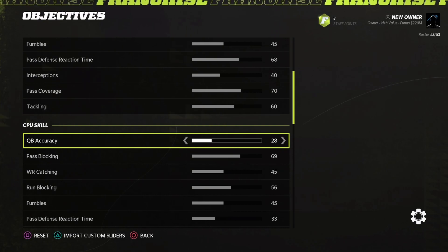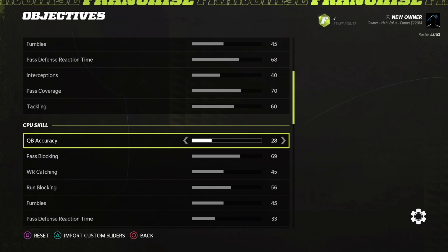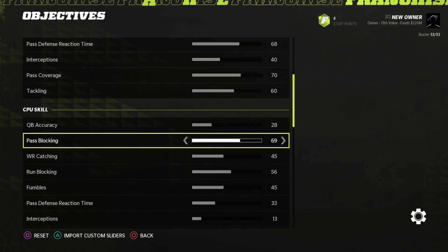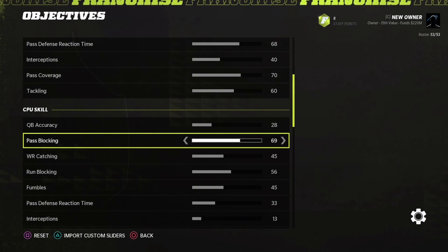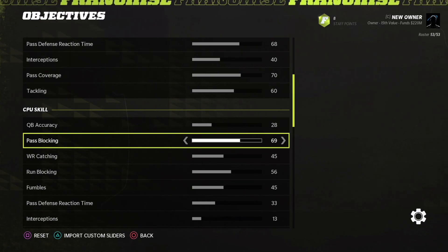Now for CPU skill — this is the AI-controlled team, the team you don't control. If you're doing a simulation or CPU versus CPU, these are the sliders you want to adjust. I dropped quarterback accuracy by two to help with quarterbacks completing too many passes. I was getting completion percentages around 70%, and I really wanted to see that hover in the low to mid sixties, which feels more realistic. For pass blocking, I increased it quite a bit from 43 to 69. This helped with the quarterback getting sacked too often — it makes the pass rush more realistic so the QB isn't constantly holding the ball and taking sacks. I was getting too many sacks in my simulations.